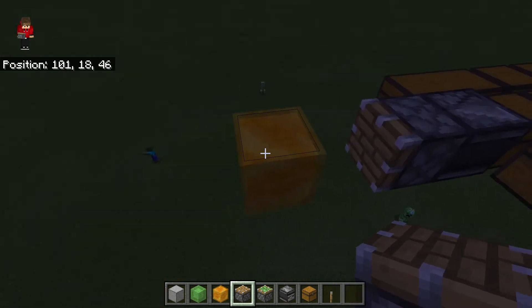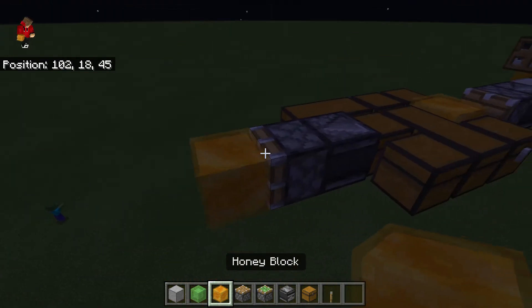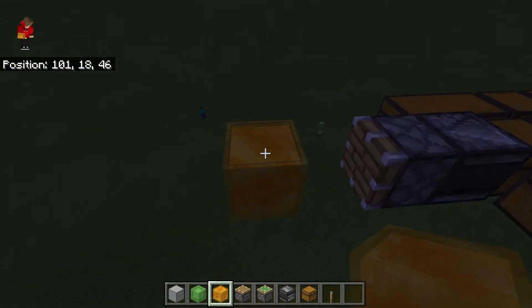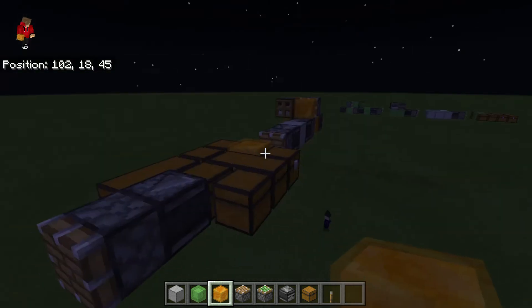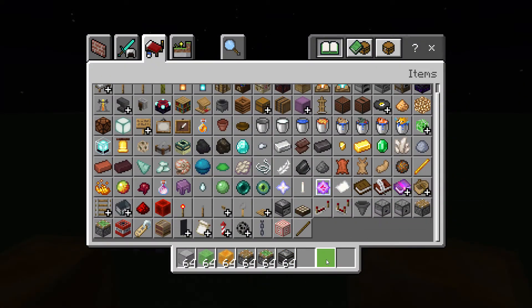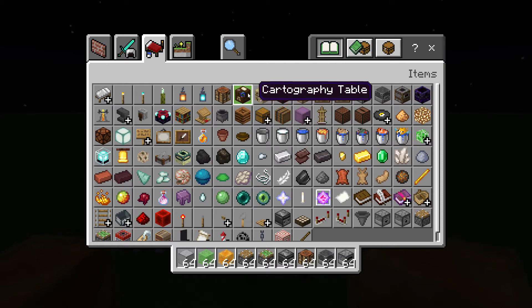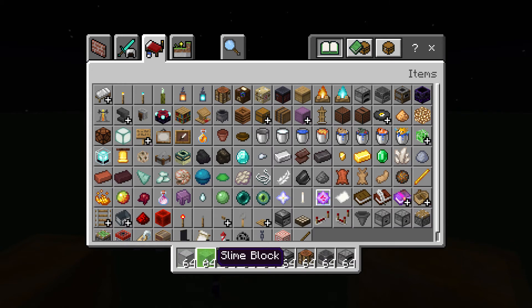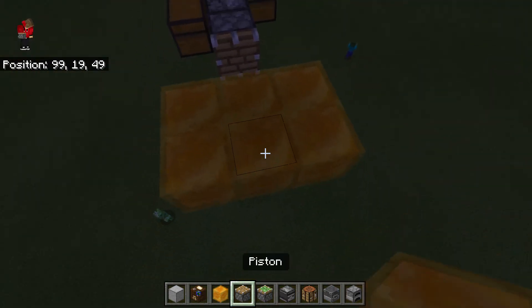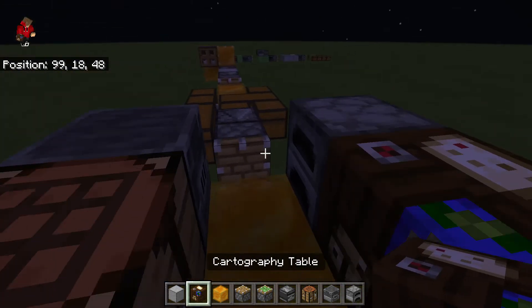One important thing to be aware of: each module always has to be one block away from the piston — there must be a one-block gap between that module and the last one. If it's touching, it would technically be 13 blocks, and the piston couldn't push it. So always keep a one-block gap between modules. For our next module, let's make a crafting module. We'll add a crafting table, furnace, blast furnace, and a cartography table — useful for mapping locations. You also need a honey block for these tables to stick to so they can be pushed.